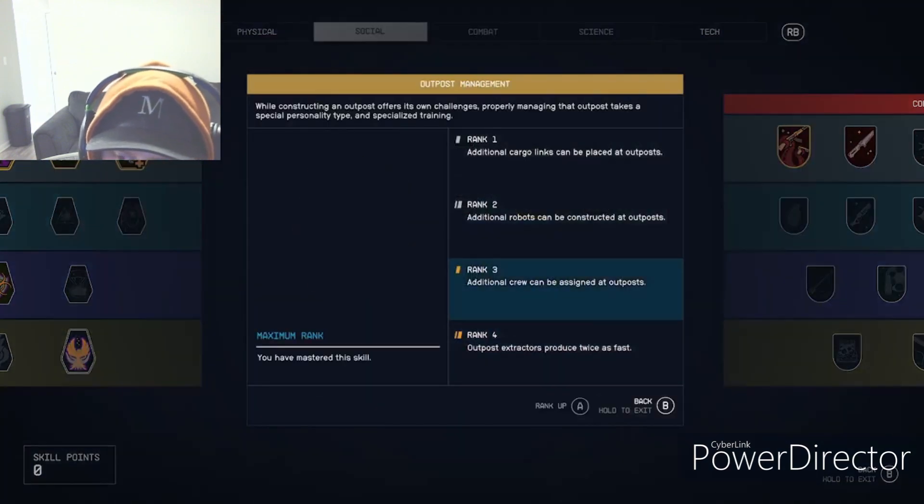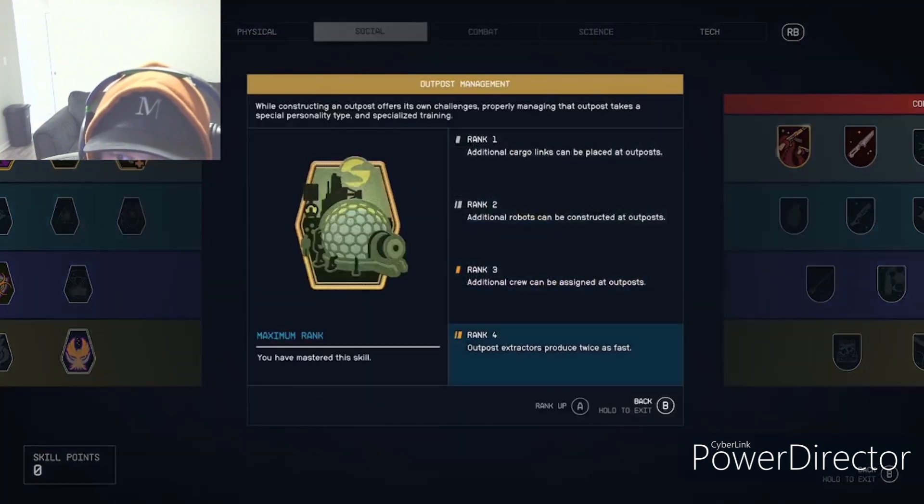Outpost Management at rank four I use heavily. It provides additional robots, additional crew output on cargo links, and outpost extractors produce twice as fast — that's basically why I got it, because you can mass produce a serious amount of resources.